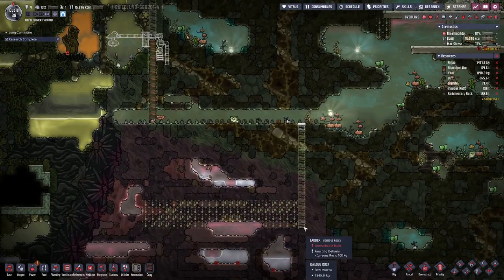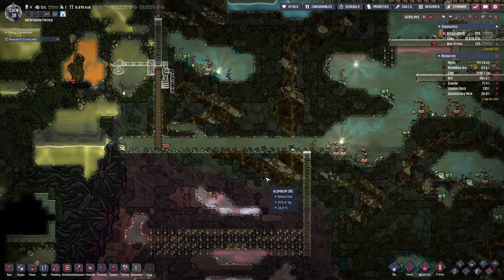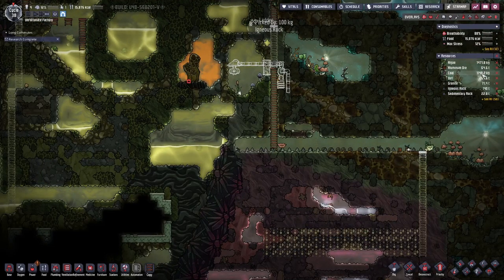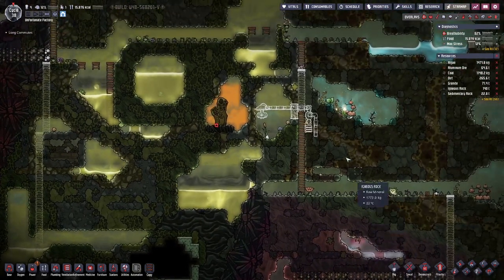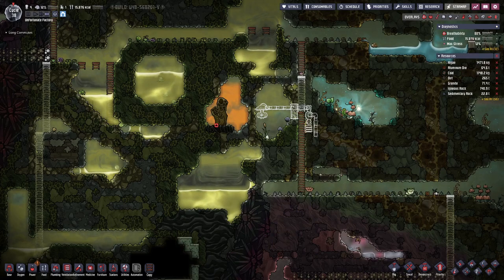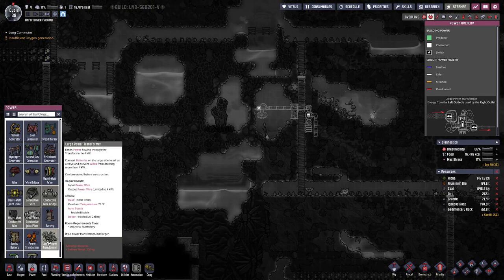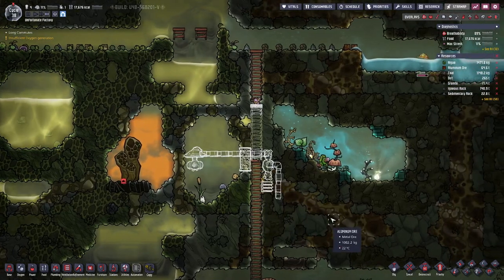We want to have the polluted water collection at the bottom, and also the petroleum generators — they also produce polluted water. We do not have that much coal, so that's not really an option. We will have to jump-start this somehow, and I think we will use the good old hamster wheel for that. Let's build this thing first.